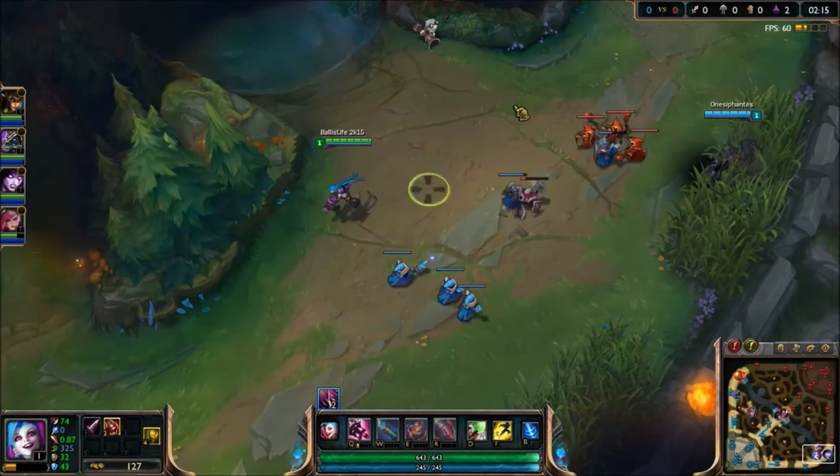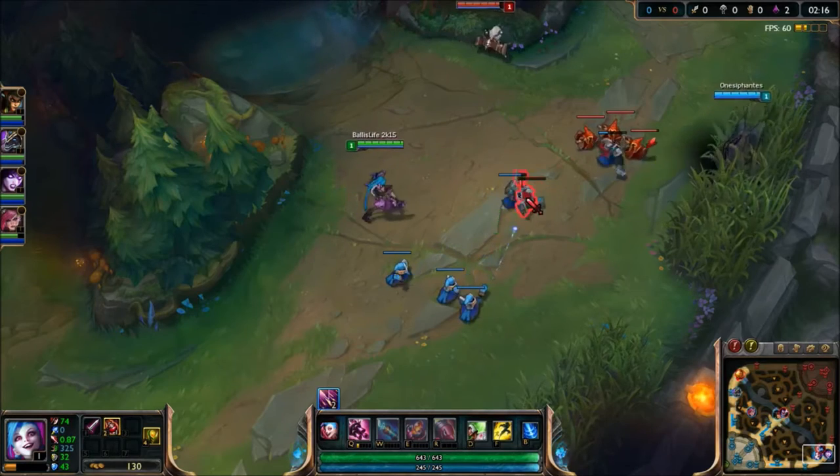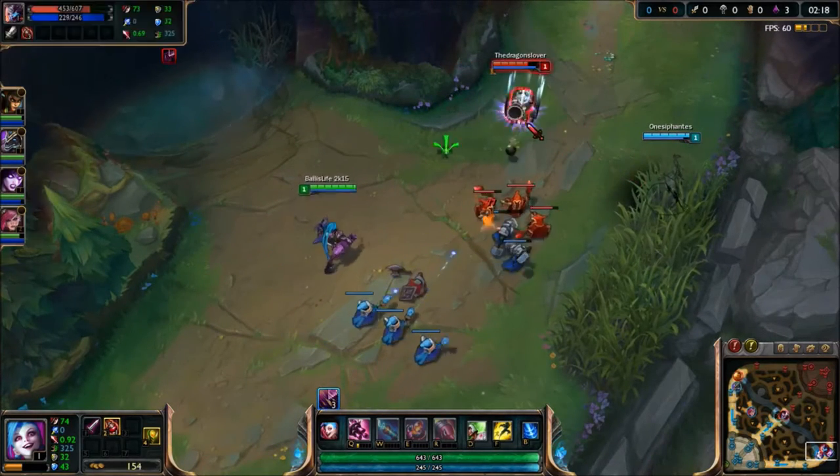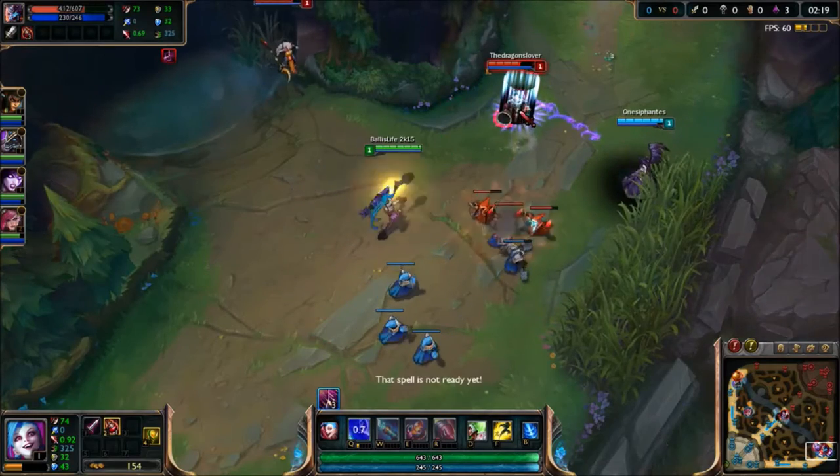As we just saw in that segment, Tristana pushed out of the brush and had no vision of Morgana. Morgana took advantage of this and punished her with a Q stun, so we were able to apply max poke early game.